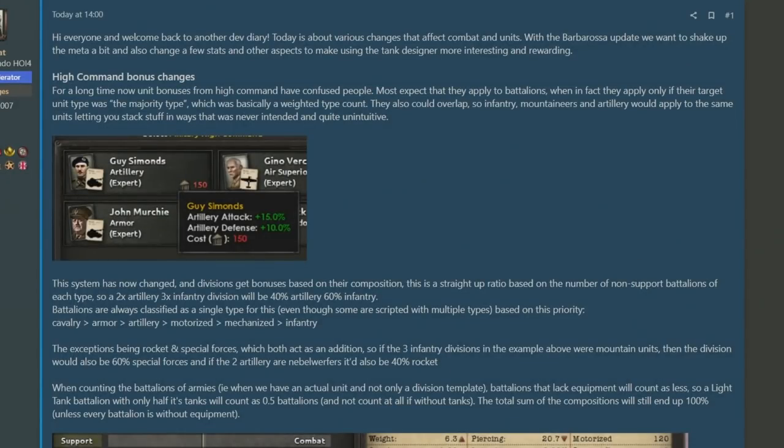The dev diary begins by talking about high command bonus changes. Previously it was thought that high command bonuses applied to the individual battalions that make up the entire division template. It does in fact not work like this currently and was more so based on a majority type — whatever the majority of a template was comprised of would determine what the division was and would get the bonus applied based on that.